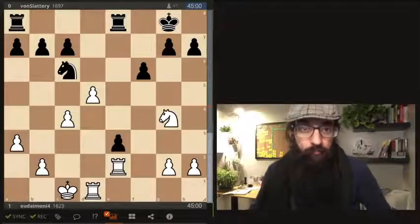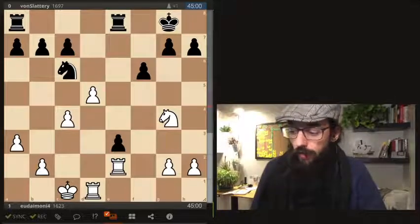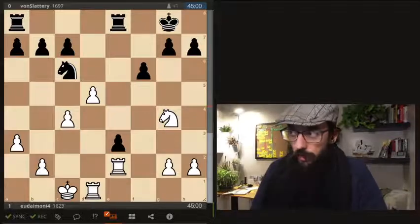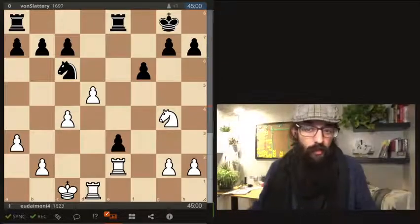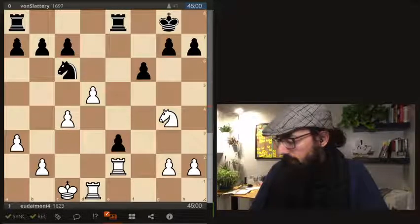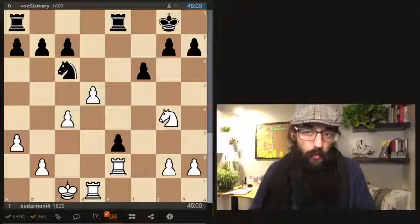Hey guys. So today I bring you some positions from round two of the leeches 45-45 league. I've already went through my team's games, but I found some interesting positions from the top boards - I think six or seven of them - just to share with you some interesting moments. Last week I brought some endgames, but this week I'm bringing some tactical moments and tactical misses. I hope you enjoy them. Let's go watch them.